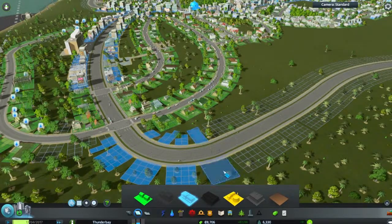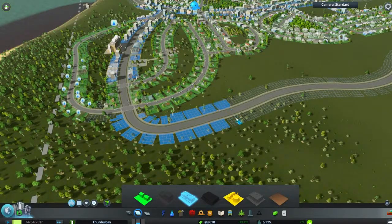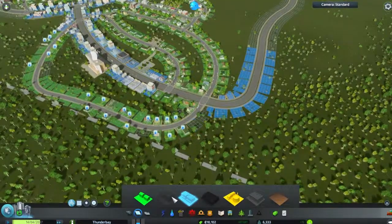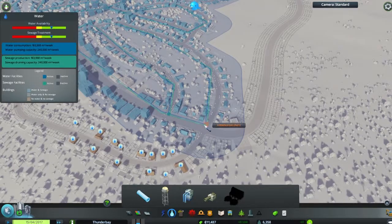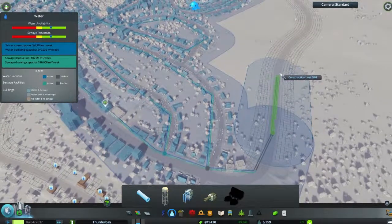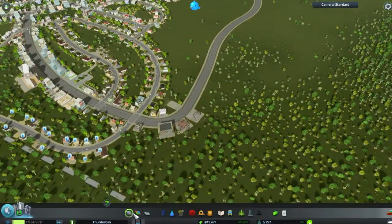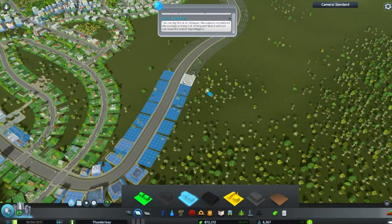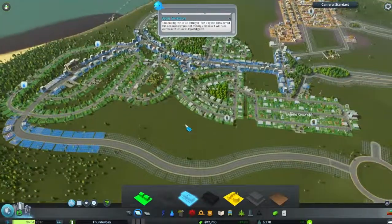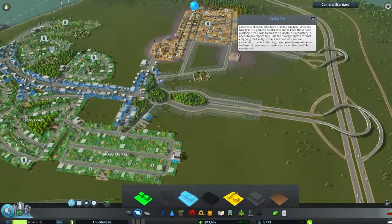Commercial zoning — do the commercial zoning up the road here. We are almost at the next milestone, guys, so we're going to be able to pop down higher density residential and commercial zoning, which is going to be good for us. Let's build it up to there, give myself a little bit more room to build into. There we go, that's good. Some commercial there, there is a roundabout.